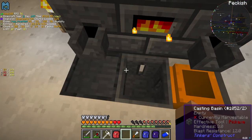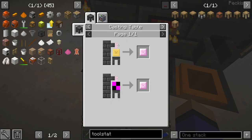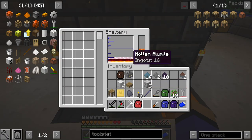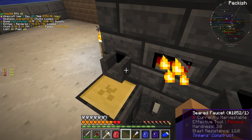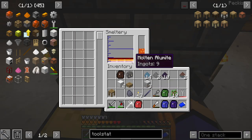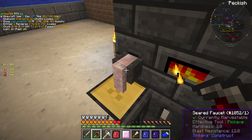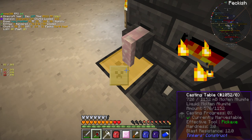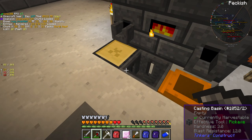The quest wants us to make two alumite large plates which are 1152 MB per plate. At the moment I've got enough for 16 ingots and a standard plate to put in there. It looks like we use exactly half - eight ingots per plate. There's our two plates we need for the quest.